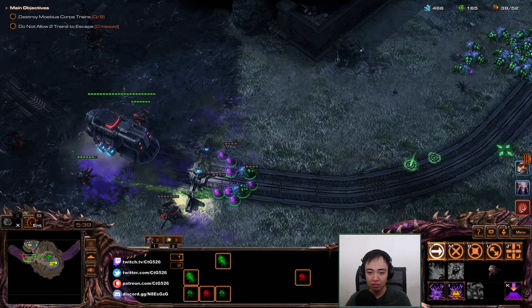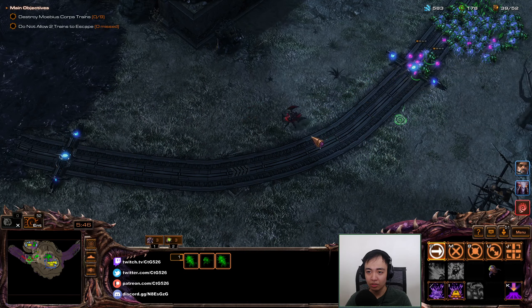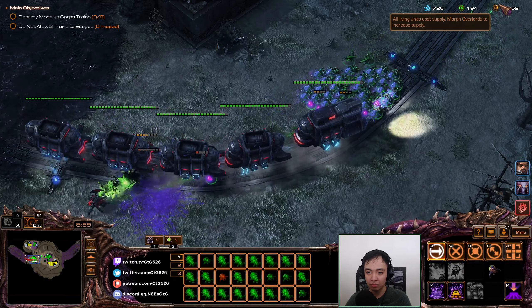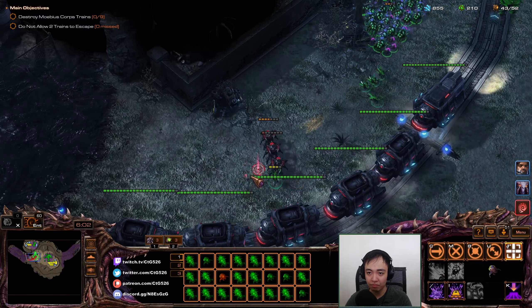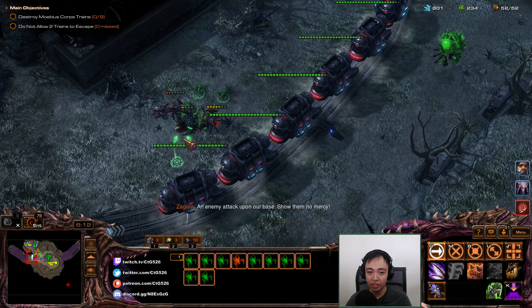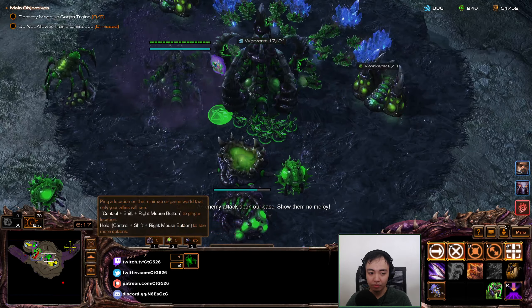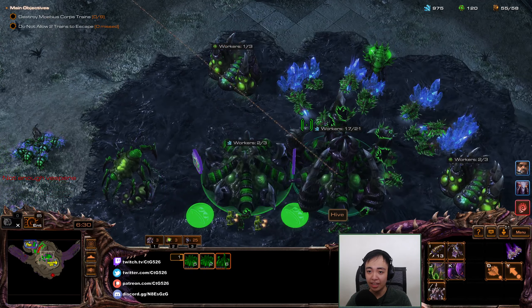A queen has just been born. Let's fight these. Don't have mercy! All right. Let's smash this. Send some dudes over here — don't let my ally tank too much. It's kind of an antithesis to what I'm doing.